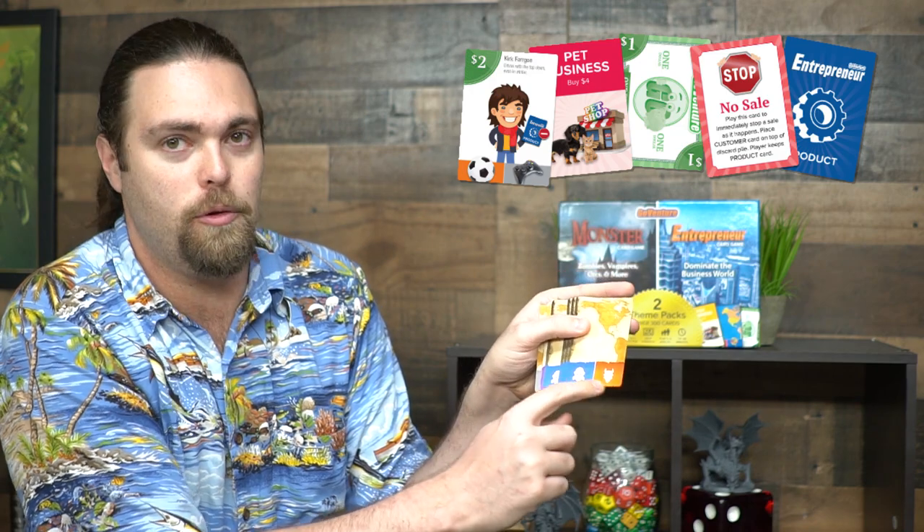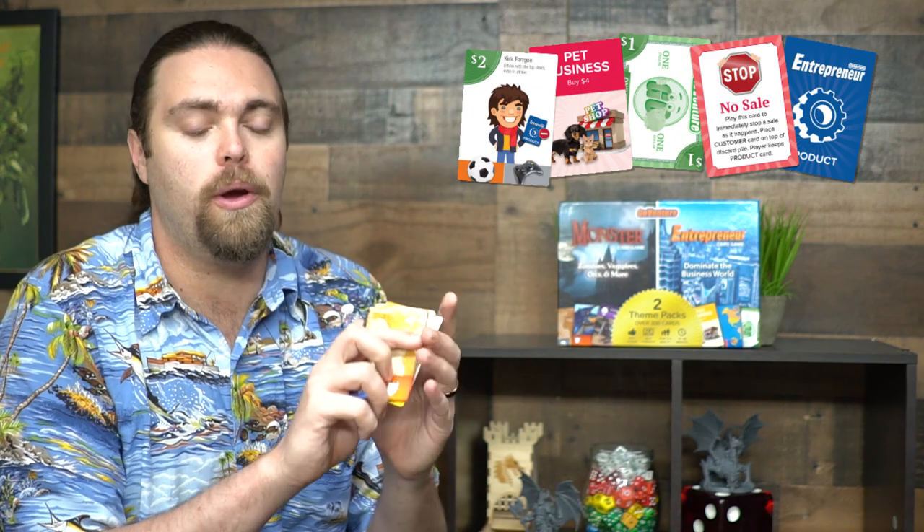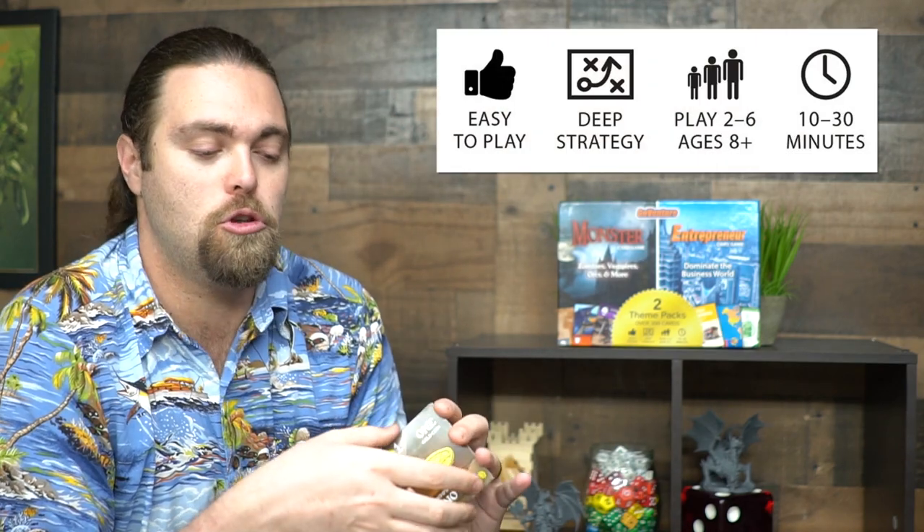In GoVenture Monster or Entrepreneur, you're going to be gathering monsters or products, then trying to attach bounties to the monsters or customers to the products, along with weapons and accessories. You're basically trying to gather world cards — once you've attached certain things together like monsters and their bounties, you can trade two monster cards for a world card. Get all three world cards and you win. You can also gather coins, and if you accumulate a certain amount of money you win as well.